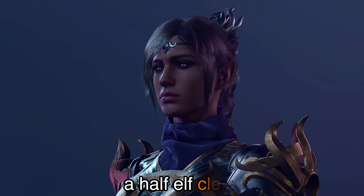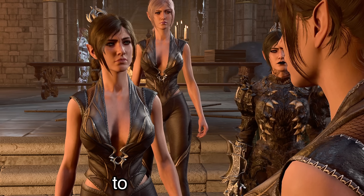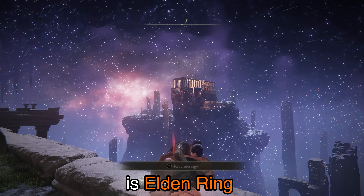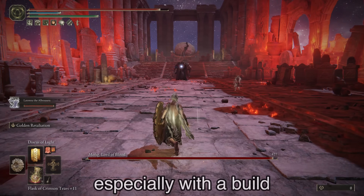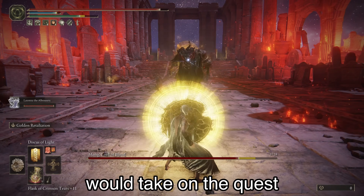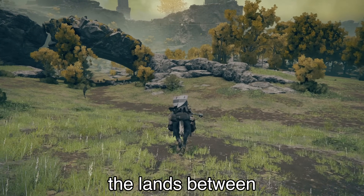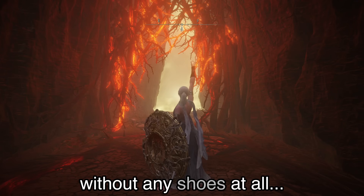This is Shadowheart, a half-elf cleric in Baldur's Gate 3, confirmed by many sources to be the best girl and Gone's favorite princess. And this is Elden Ring, a pretty difficult game for casuals like me, especially with a build that focuses on role-playing. But hey, this is how I would think Shadowheart would take on the quest to repair the Elden Ring — so join me as she crosses the Lands Between on a quest to become the Elden Lord, without any issues at all.